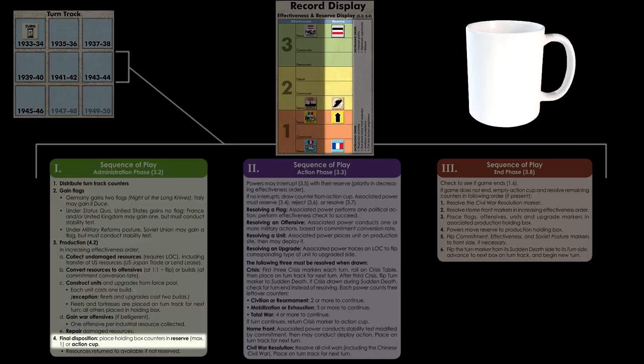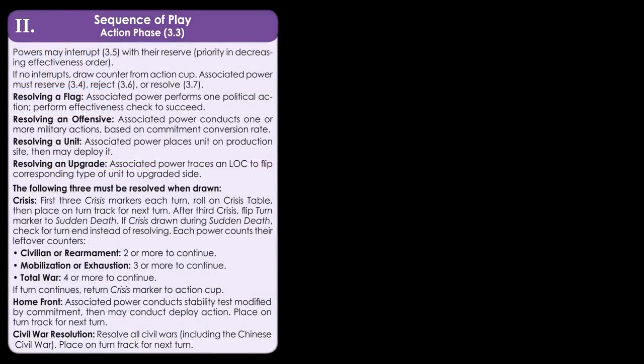The action phase is the meat of the game where you'll be spending most of your time. The flow is simple: a counter is drawn from the action cup at random and resolved. This is repeated until certain conditions are met, at which point the action phase is over and we move on to the end phase.